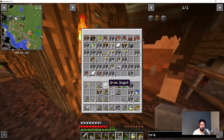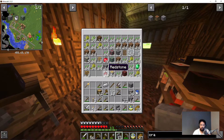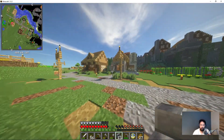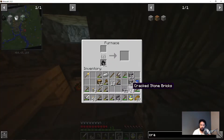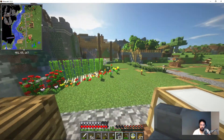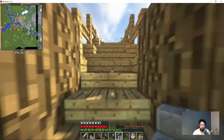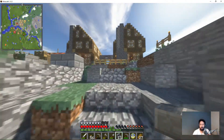We only have one iron nugget left. We're running out of iron, so we're going to have to go get some more iron. That'll be a fun episode where we go back down into the mine, into the mineshaft, and get some more stuff.